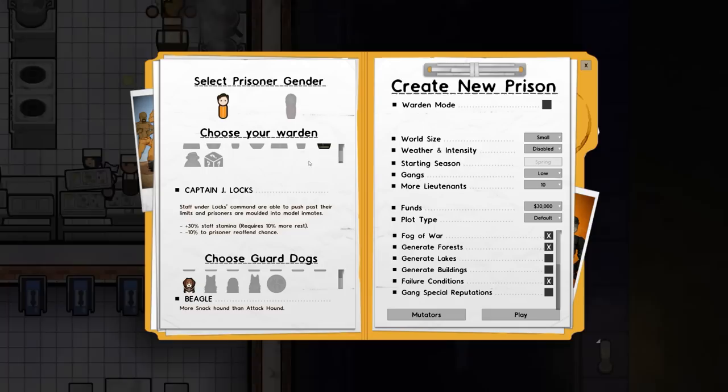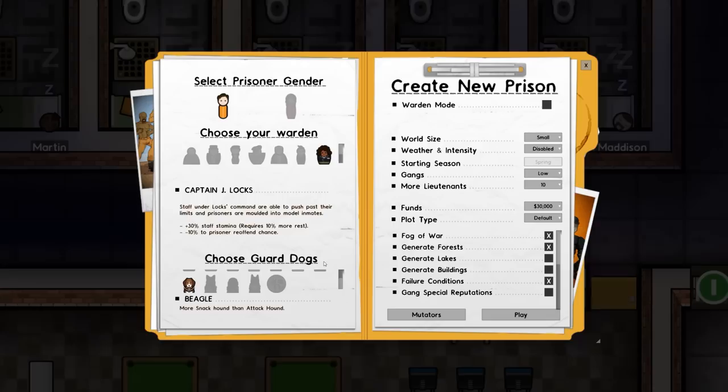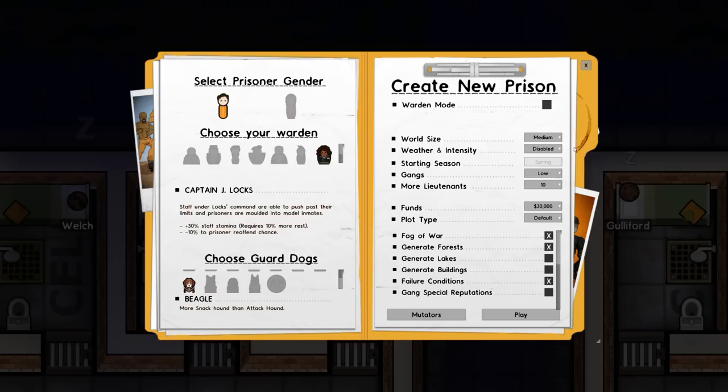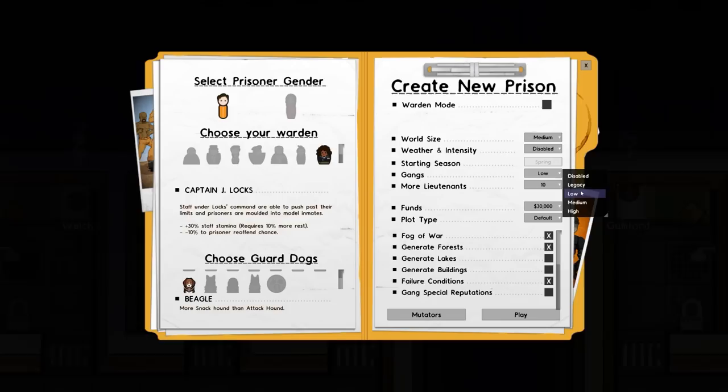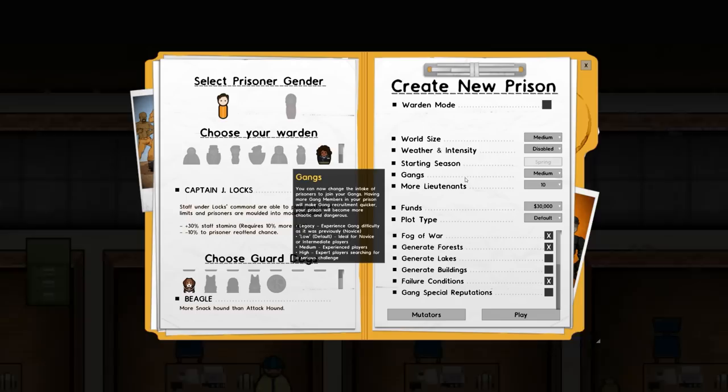In terms of our guard dogs, we're going to go with the beagle because why not, although we can change it later on. I should point out I'm only running the Gangs DLC at this stage - this is the latest version of the game. World size is medium, weather and intensity we're going to have off, and we're not going to have starting seasons.